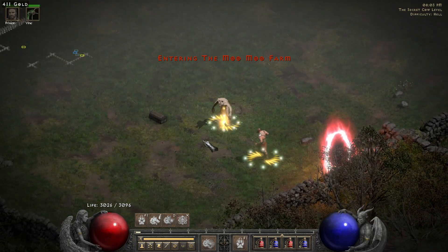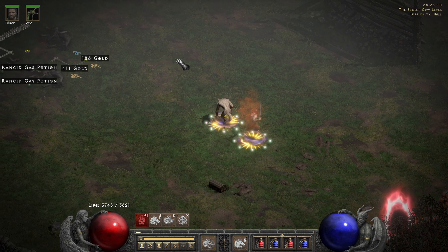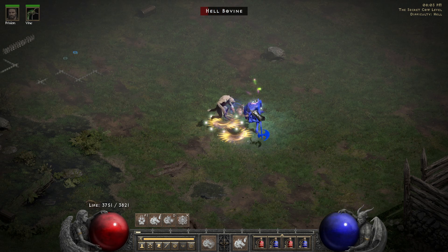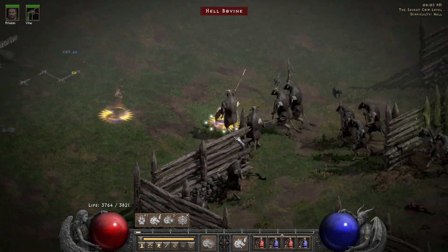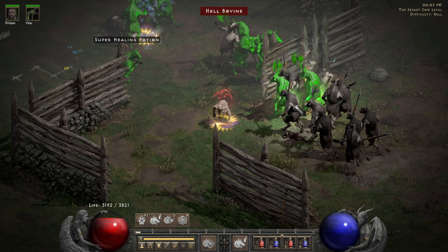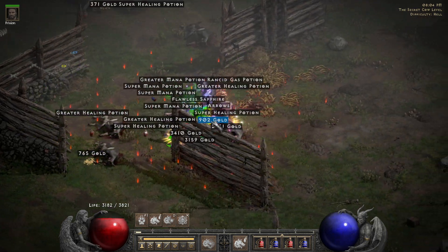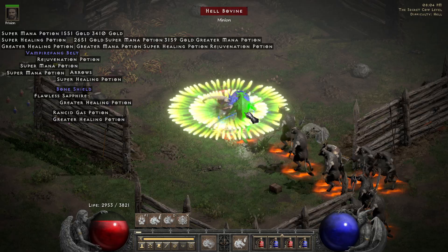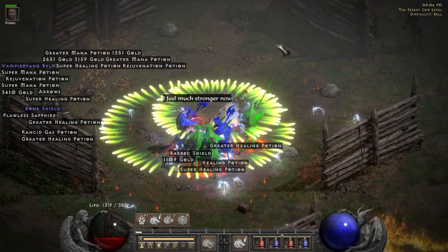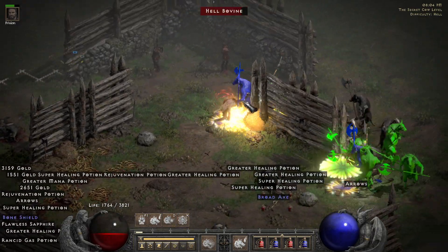Poison Creeper up. We can also CTA here, though unfortunately we have to leave our Werewolf form for that. And then as you can see — Rabies only. It doesn't do the fastest job but since it spreads, we can just apply Rabies here. It isn't bad, and now Lower Resist procs which boosts the damage even further. We can apply Rabies and then — wow, we get a lot of damage. And then also Fury helps with the damage.